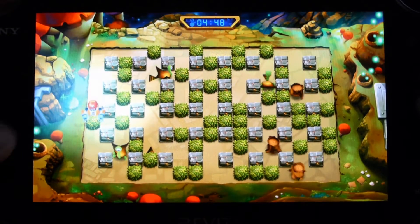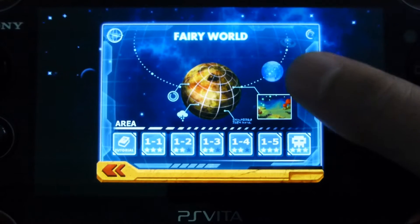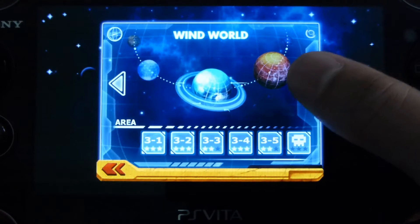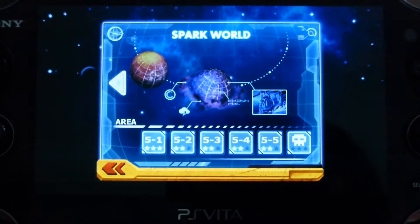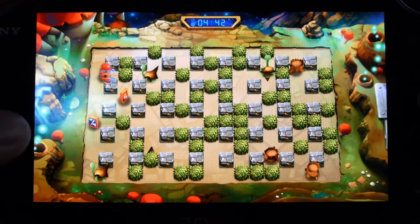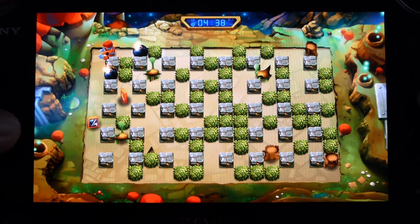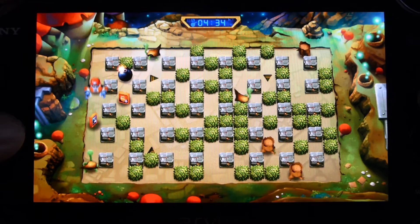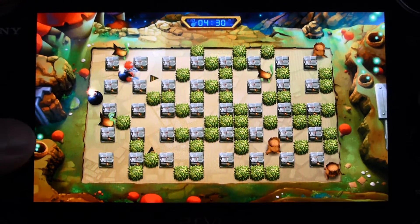Bombing Busters features two modes. The meat of the game comes in the form of the campaign mode, which tasks players with clearing out aliens in 30 mazes. While this may look like a vibrant and colourful game designed for everyone, it is really not because it is excruciatingly difficult. One hit takes you back to the beginning of the level, so you basically need to have a perfect flurry of bomb placing in order to succeed. Thankfully, load times are bearable so the game always has that one-more-go mentality, which results in Bombing Busters feeling pretty addictive.